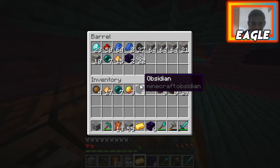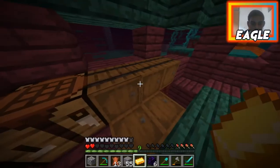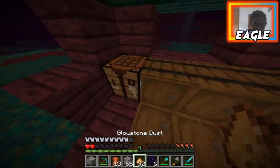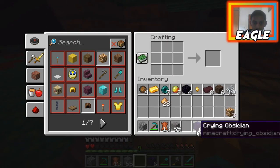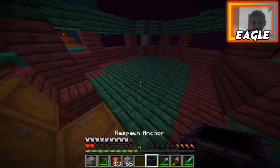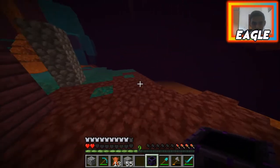I have glowstone here and the piglin gave me more glowstone too. Let's see what we can get out of this — I need one glowstone block. Taking all my glowstone powder back — let's do this. My first ever respawn anchor! This thing looks so cool, I love it!